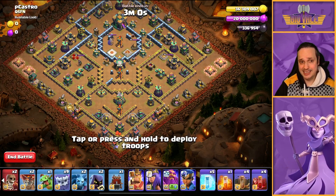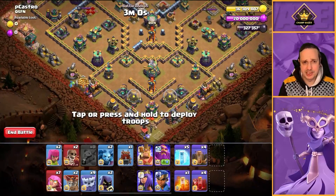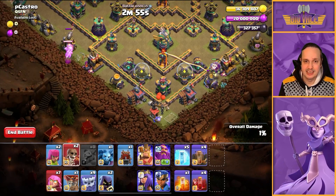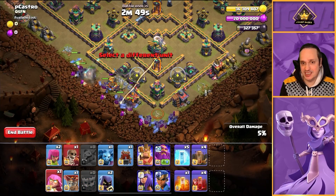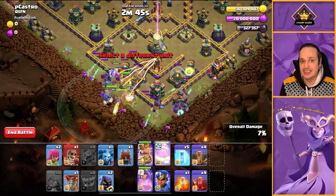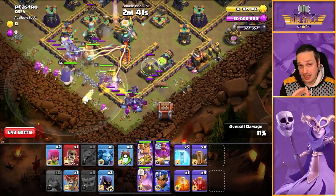It's not a replay — it's one I pre-recorded earlier and I'll show you in action how this plan translates. As we talked about, we start off with the Baby Dragon over on the Spell Factory, then a Balloon and Minion on the Mortar. Pathing created, Super Wall Breaker moves in, then our Yetis and Super Archers spread in. The Yetis are ultimately tanks for the Super Archers.